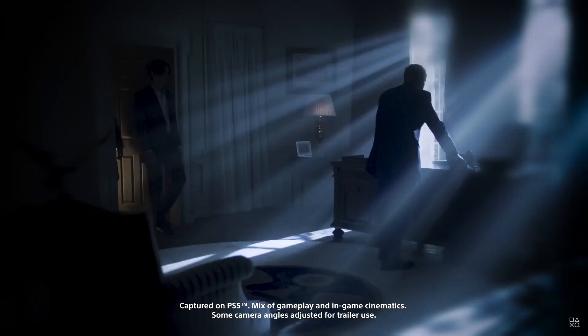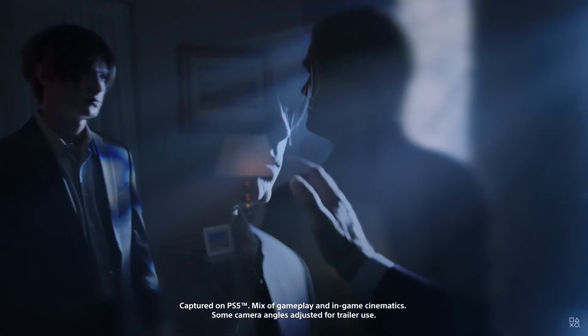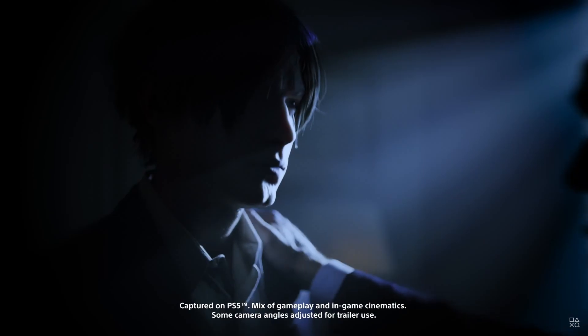The first thing you see in the trailer is at 45 seconds, and it is a scene with Leon and the President. The main storyline of Resident Evil 4 is that the President sent Leon on an adventure to retrieve Ashley from the cult of Los Illuminados, and that's pretty much his whole mission. So this is presumably him talking to the President about his mission and what he is going to be doing.